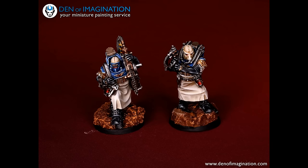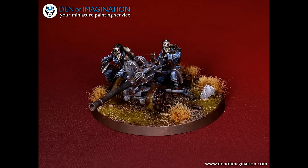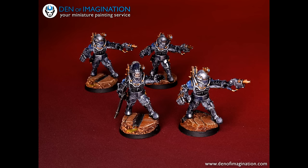This detachment lets you bring Auxilia Veletaris as troops — elites have more teeth. They can come with axes, they hit better, they shoot better. It's a way of bringing plasma vets in as troops that can do some real damage — nowhere near as much as Space Marines, but a lot more than 20 guys with lasguns.